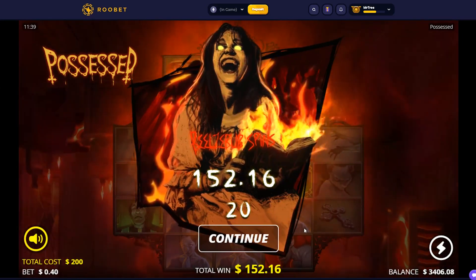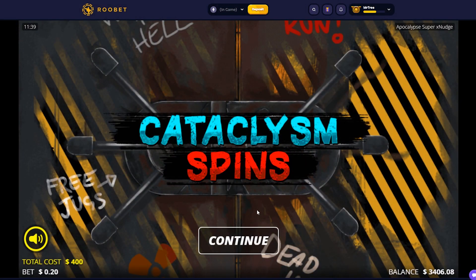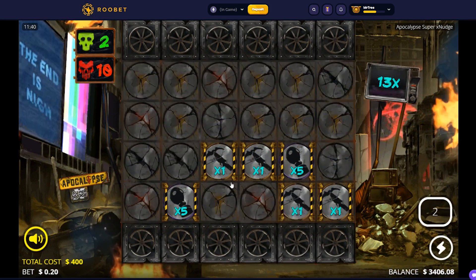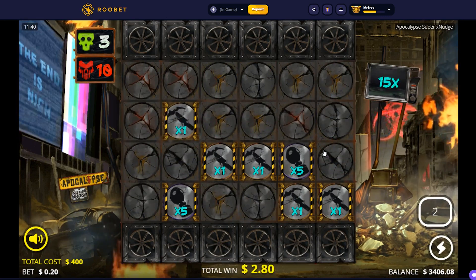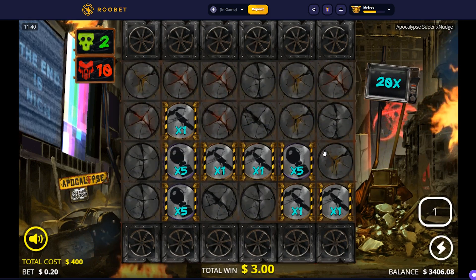We are here on Apocalypse Super Nudge. This bonus was $400 — we got the Cataclysm Spins. It's a very expensive bonus, it's a 2000x bonus. I have no idea if that's a good start. We need this bonus — if it pays, break even is not that bad. We lost only $200 so far. If it pays a bit more, maybe we can break even on this video.